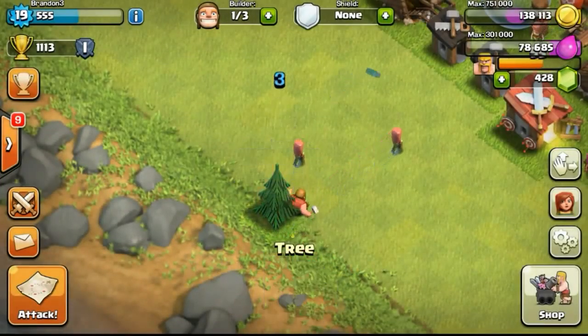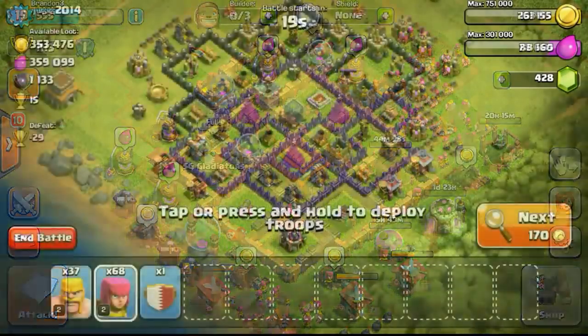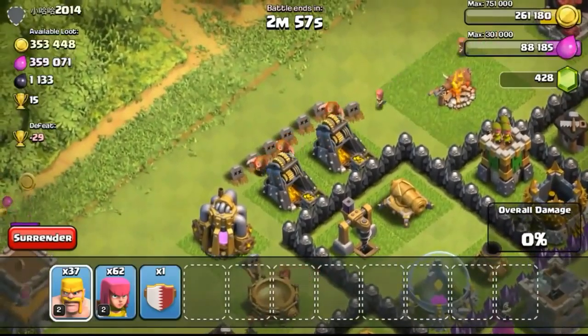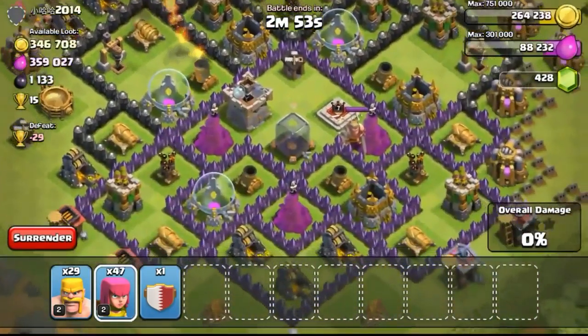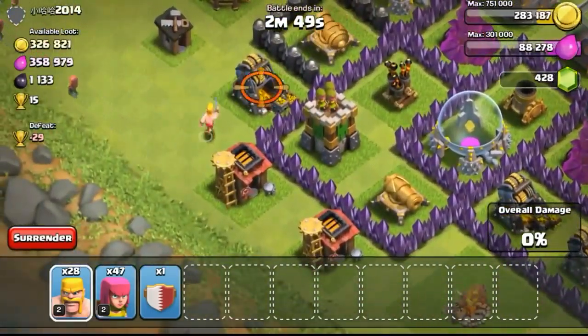Back to base — removing an obstacle and upgrading one of the archer towers to level 3. I was buying time to accumulate 750,000 gold to upgrade the town hall to the next level. I had spent a lot of gold on walls and didn't plan that well — I was supposed to upgrade my town hall as soon as possible. Hopefully you guys don't make this mistake.